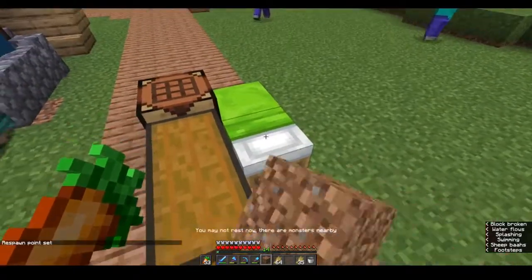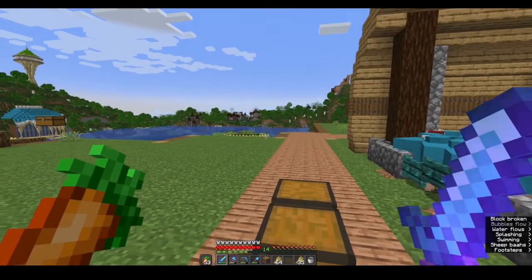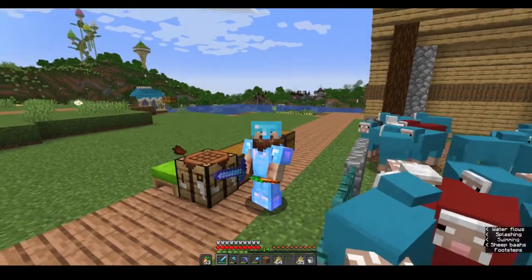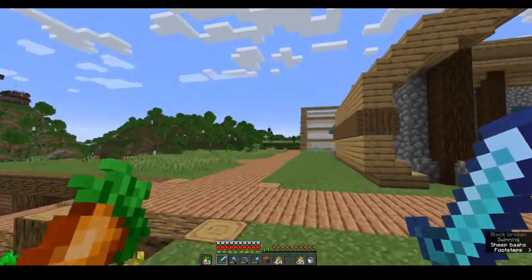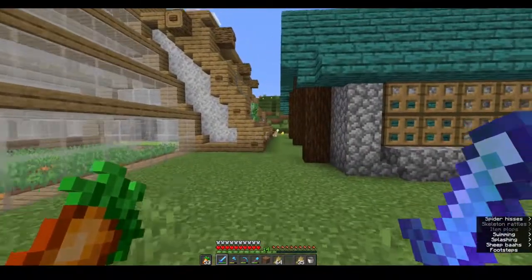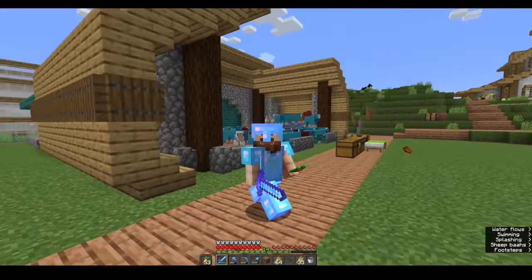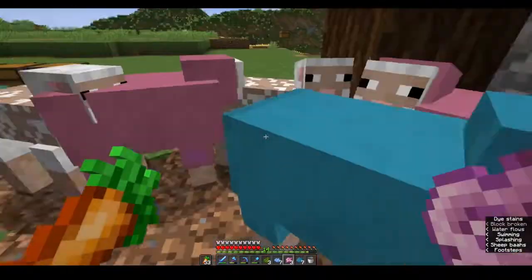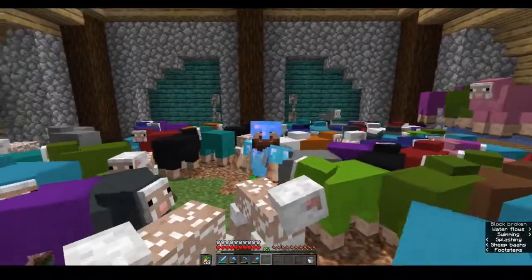Before we do that, something very important — we need to dye these sheep all the different colors to get all the different kinds of wool. Oh no, die back off everyone — there's a creeper, it's creeping. Yeah, I'm watching you buddy, with the eyes in the back of my head. Die! Wow, did you see that? Pro move — no blowing up here please. Impressed myself!